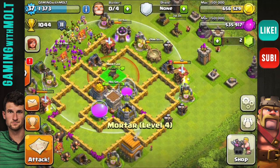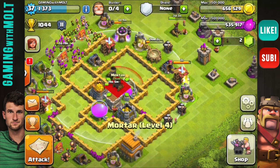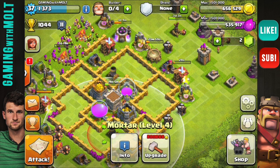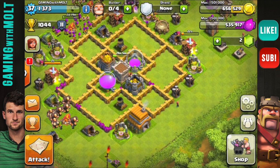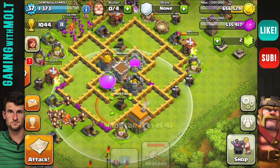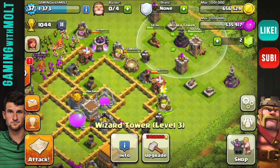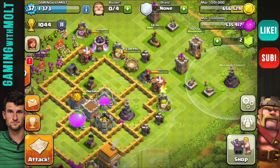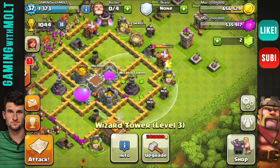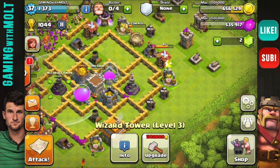Next we're going to bring in our mortars, which is our most important defense tied with the wizard tower in my opinion. We're going to put those on opposite sides of each other so they can cover the entire base. Next we're going to bring in our wizards, which are maxed out — both covering all of our resources.